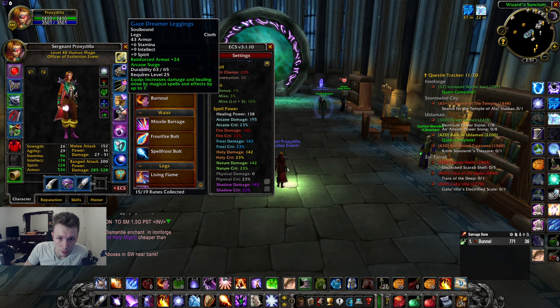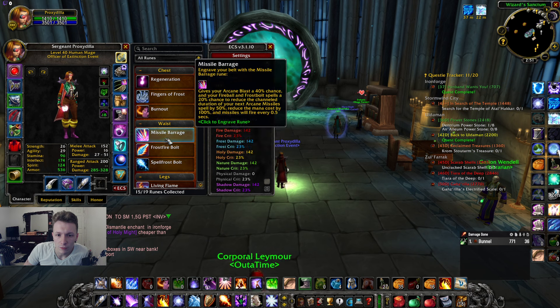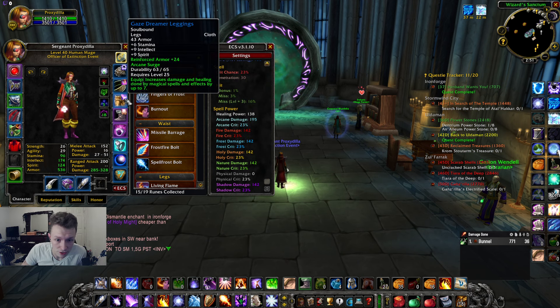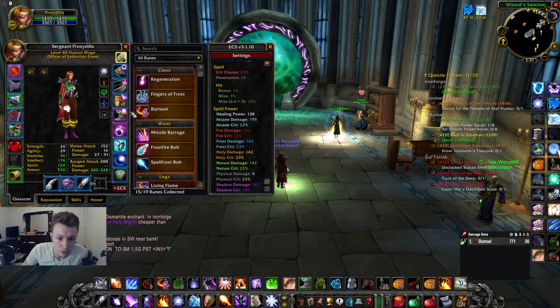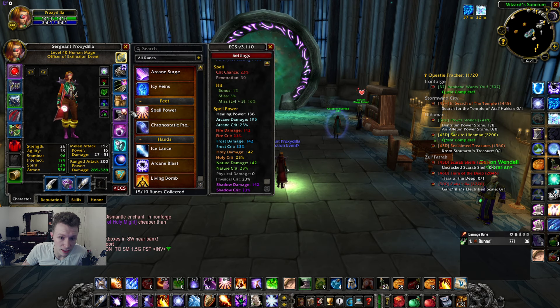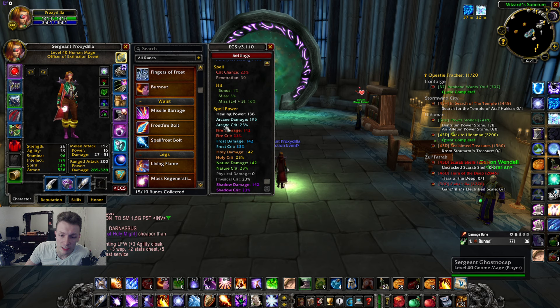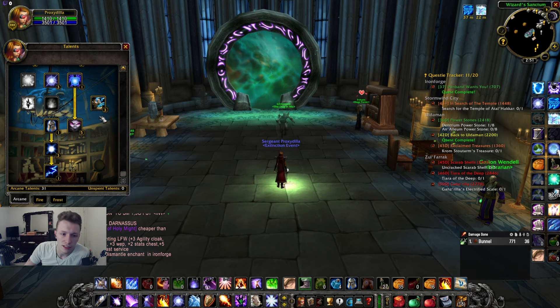A lot of this is going to get replaced with Gnomer gear. We've got the arcane wand, spell pen rune, the Invoker's Pearl, the STV arcane ring, and the Deathmage Sash — all from Gnomer or phase one. For runes, you're rocking Arcane Blast, Missile Barrage on your waist, Arcane Surge on your legs, and Spell Power on your boots. Spell Power gives you 50% increased critical damage, and Burnout on your chest gives you 15% increased crit chance — so all my arcane spells have a 23% chance to crit.